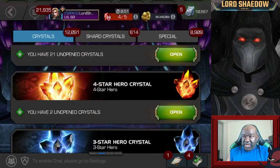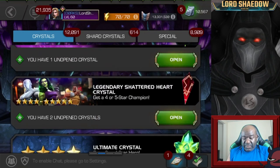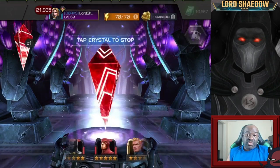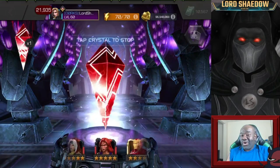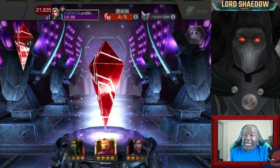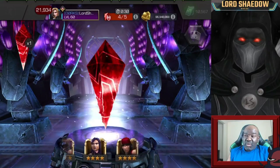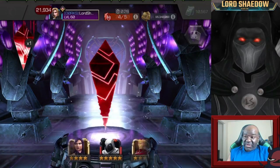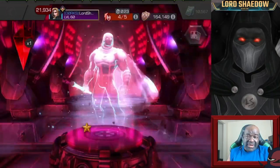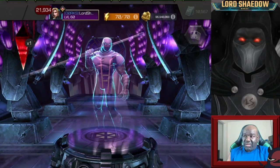All right, there we go — 21 crystals. I'm not going to open the legendary but these shattered heart crystals. Since we have a lot of crystals, we're not going to spin it all the way out. We can get a four star or a five star — let's see what we got. Maybe we'll get a new five star. Okay, we got a five star, which is awesome!